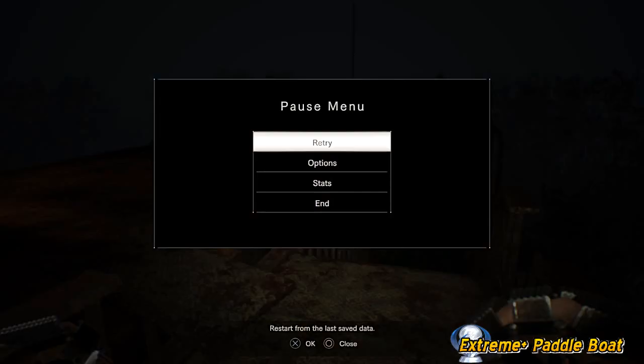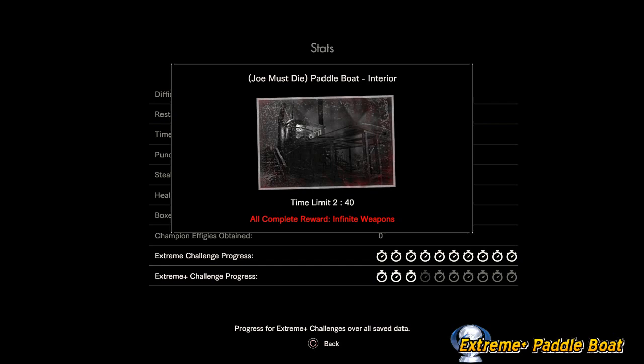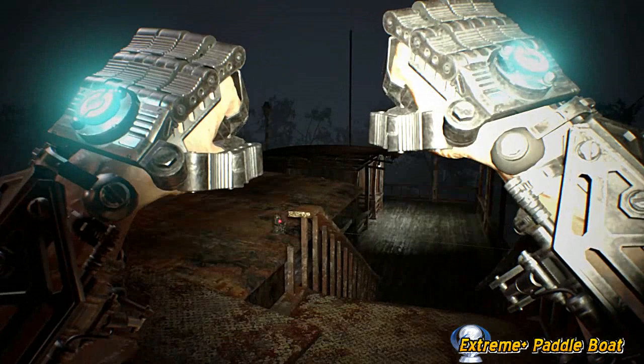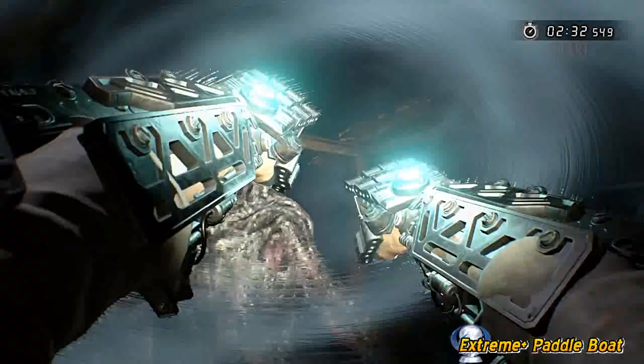So I eventually did it — I did the paddle boat interior, and it is this mission. What you have to do is complete it under 2 minutes 40. The tip that got me through in the end was that you can blow up trip mines using your dual AMGs from a distance, because they do have a ranged attack. So here we go, hit the ground running.